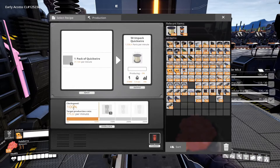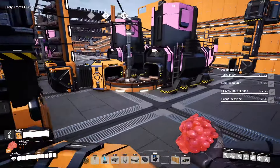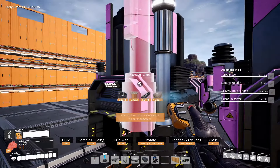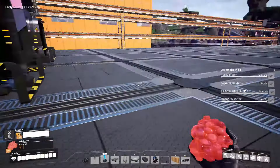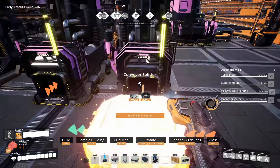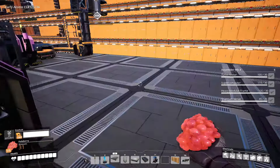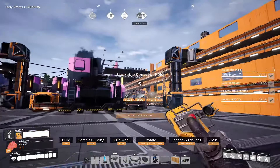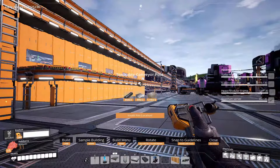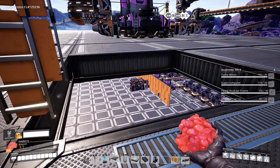Okay, quickwire. And then power pole here. Mirror on that side, which means the splitter goes right here like so. Quickwire will probably have to go above here — that would be the most obvious solution. So can we bring quickwire up right about here? There it is right there — that's the quickwire I need to bring in.